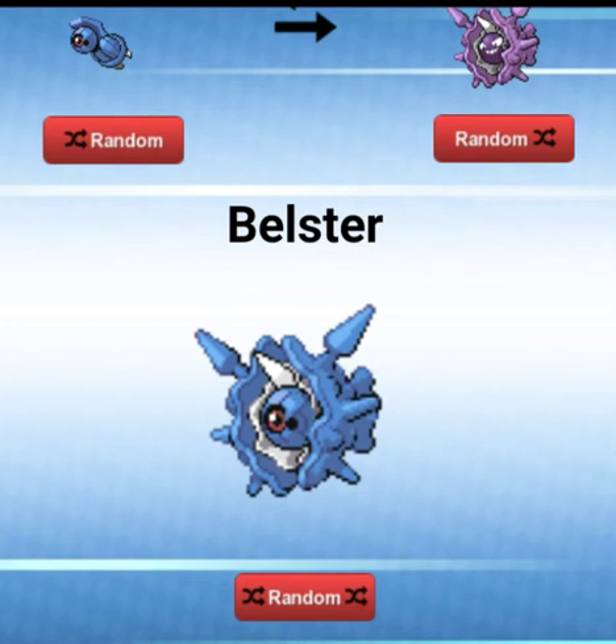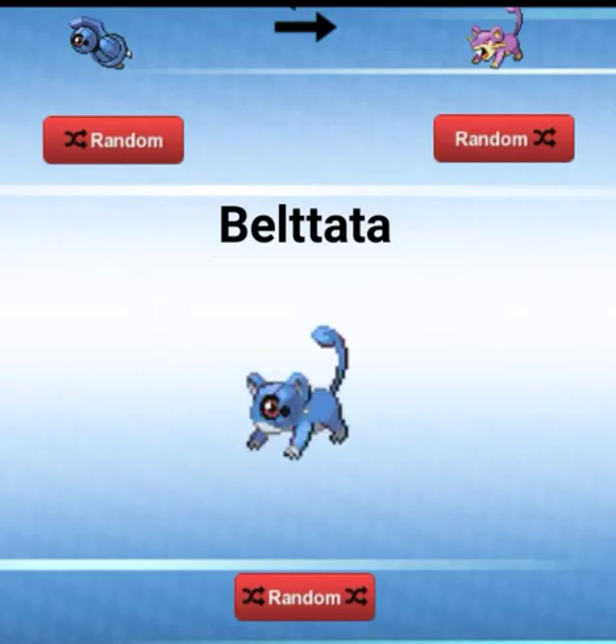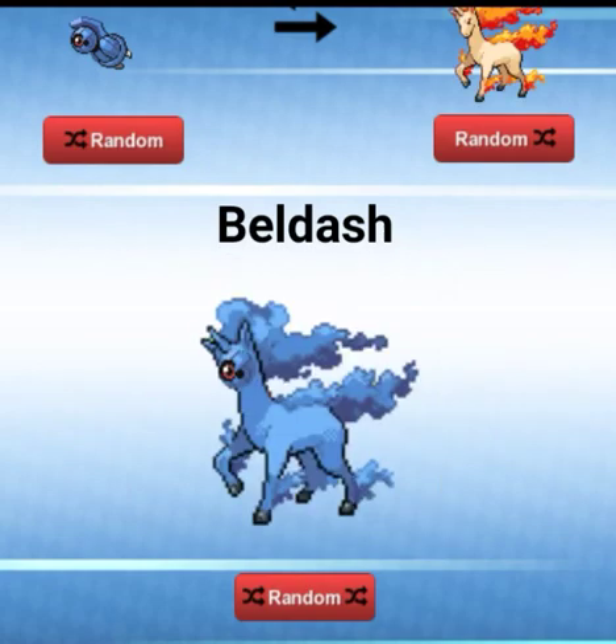A Bliss-Bell — wait, have we seen Bellster? I feel like we started this episode with a mess-up and I've already seen this. But I actually don't like that. A Bell-Tata — it looks like it has a mouth where the end of the face is. A Bell-Dash — the blue flames, that is cool.